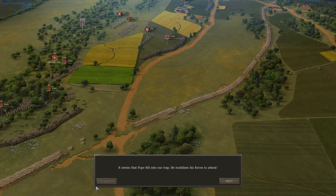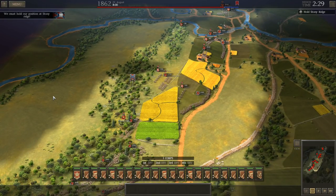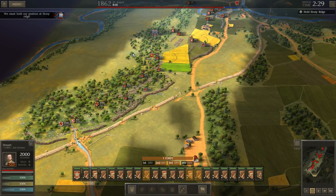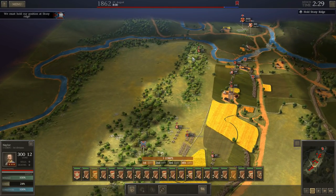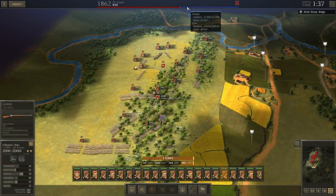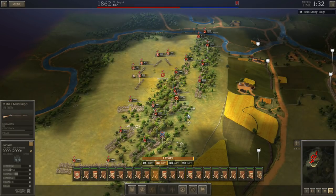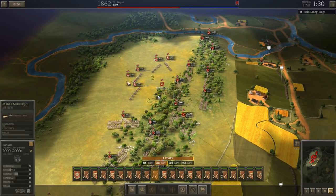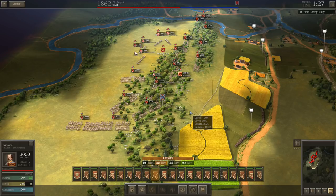I'm going to use my usual strategy, which is to completely pull everybody back to this tree line here, keep it tight and compact, and make it much easier to defend. I've got my whole first corps ready to go — 30,000 men, 60 guns — in a nice tight formation that makes it easy to reinforce and bring up support where needed. I've got all these 10-pounders sitting back there.